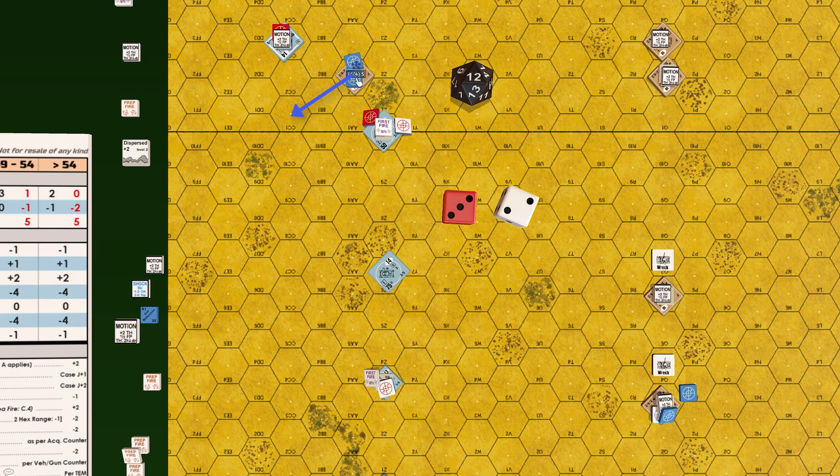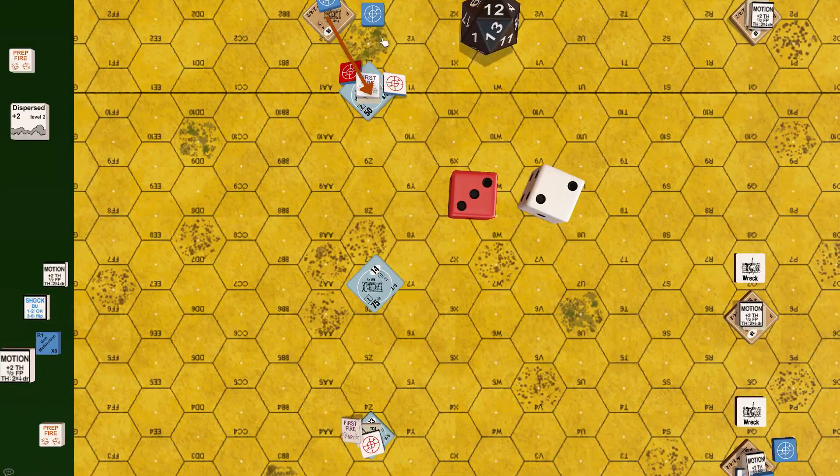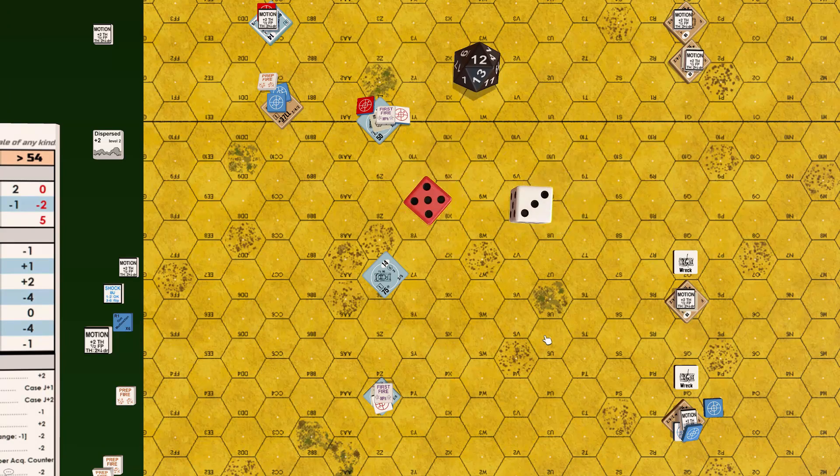Stuart continues to 27CC1, turns vehicle axle towards 28BB10 and CC10, and stops. It uses bounding first fire on the Panzer in 27Z0, 3 hexes away. To-hit: 10, plus 4 bounding fire slow turret, plus 1 buttoned up. Roll: 8 plus 5 = 13 — target not hit, Stuart loses rate of fire.